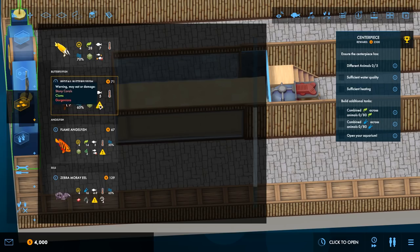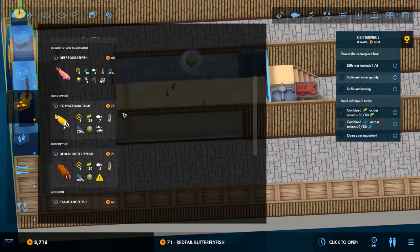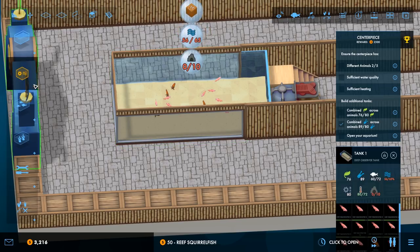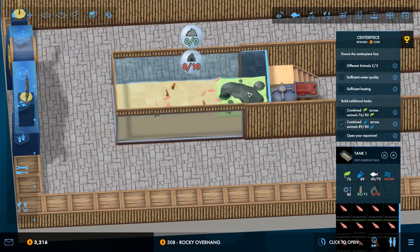A tailed butterfly fish — I don't remember having one of these guys. They're good for green, though. So now I can mostly focus on science for the remaining fish. Reef squirrel fishes — need to shoal, but that should be fine. How full is this aquarium? 72. The water quality is worse and we need some of these.